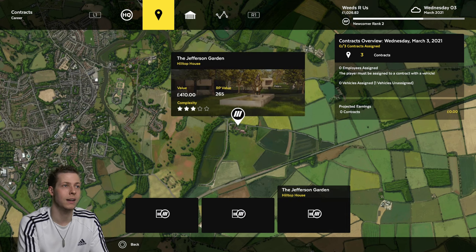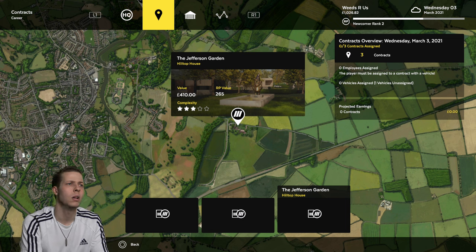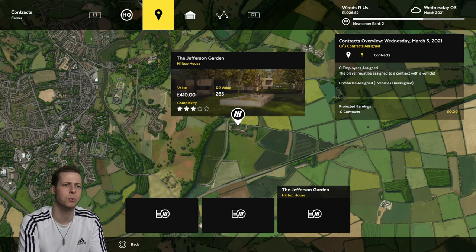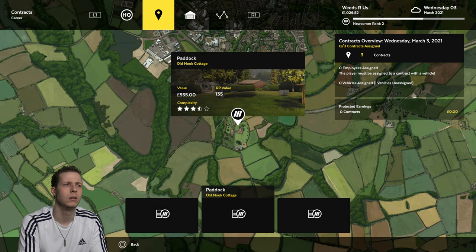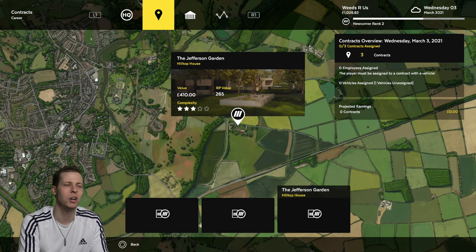Right, let's get into our next contract. I think we might do the Jefferson Garden. There's also Miller Brook — I think we might have done that in the previous video. And there's Old Nook Cottage, which is a flipping nightmare, so we're not going to hurry to do that one. We'll go with Jefferson Garden.